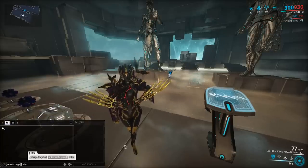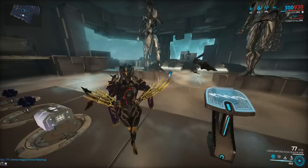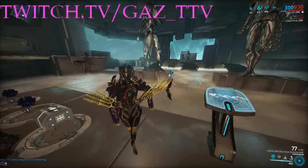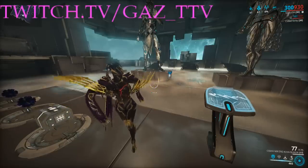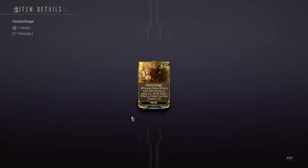These two mods are focused on impact damage. They're called Hemorrhage, which is for pistols, and Internal Bleeding, which is for rifles — it does not work on shotguns. They have the same exact effect but for different types of guns. Internal Bleeding: impact status effects have a 35% chance to apply a slash status effect, and that chance is multiplied by two when the fire rate of the gun is below 2.5.